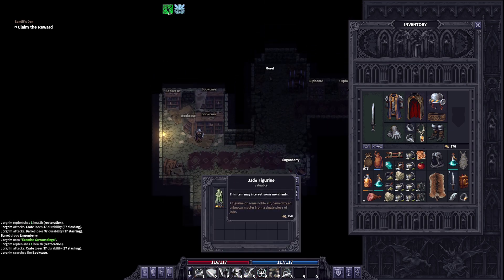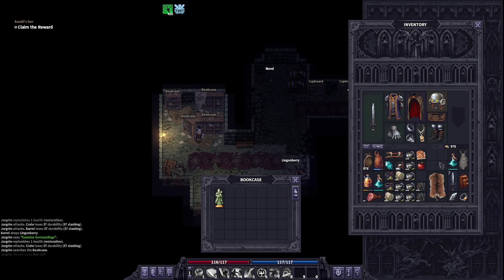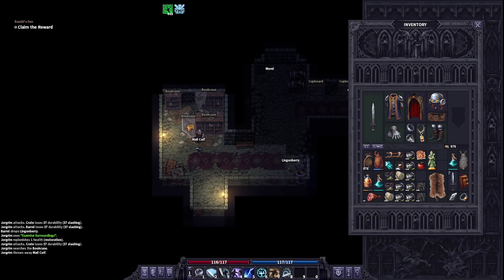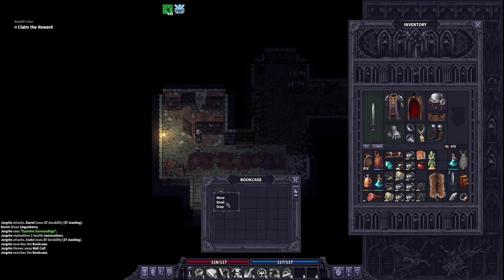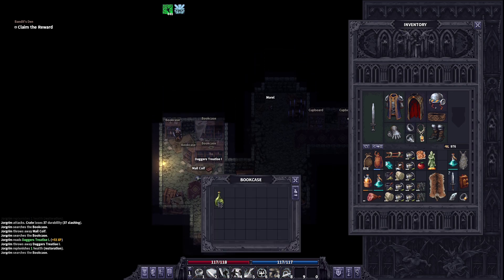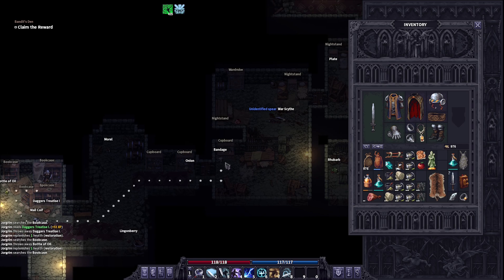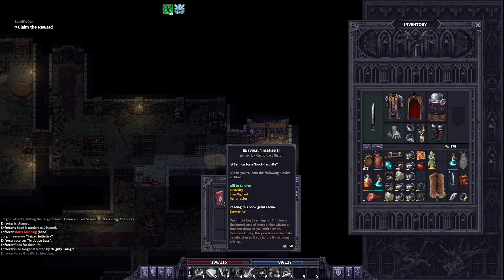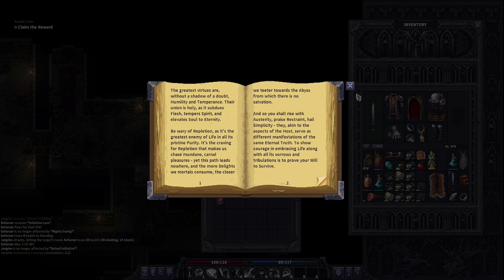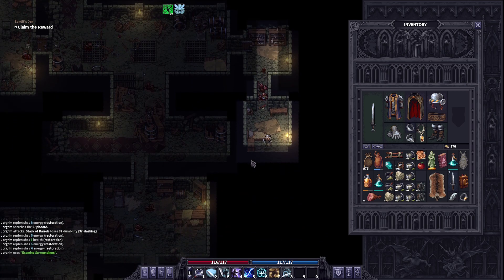We got a couple of bookcases to loot. This one's worth 150, that book is worth 200. That one's not worth as much so drop it to the ground. Bookcase — Daggers one, I'll read it but not gonna carry it. This bookcase — yeah, we'll drop that. Last one — nothing in it, moving on. Survival Treaty 2 — you don't really see this book very often, so take that with me. Cupboard's empty, and nothing else. That's it.